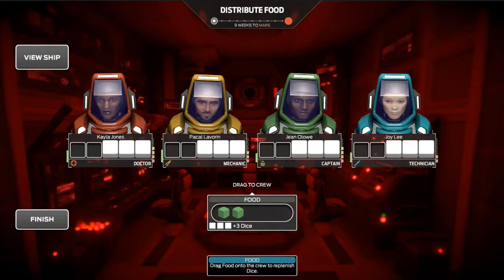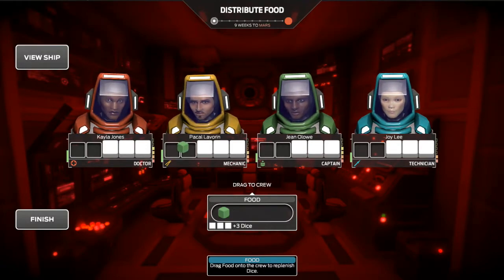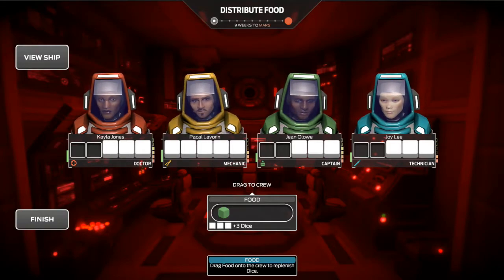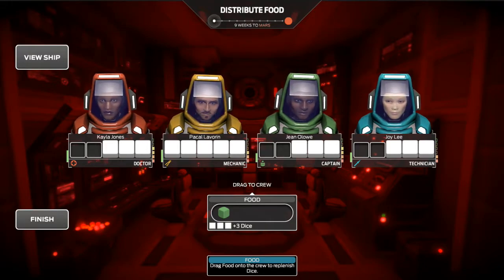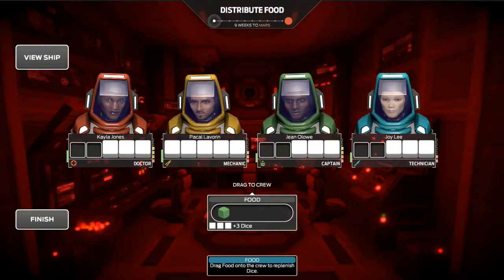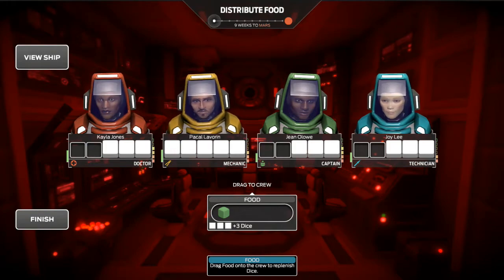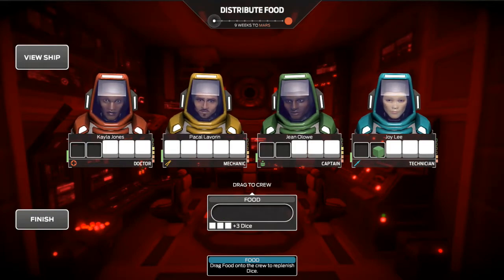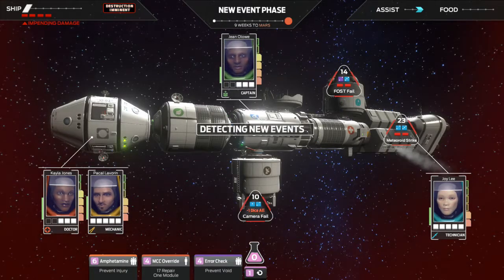Now we got some food. I'd really like to put some food on the mechanic because I think we're going to have to do some ship repair stuff here pretty soon. I'm only getting two dice out of this, so not a huge amount, but I have an extra problem on the ship to deal with because we're gonna get new events right now and everything stacks. The technician is going to be really important here — those assists she can make can make a huge difference.